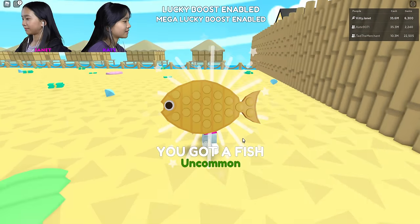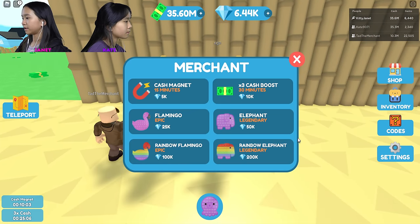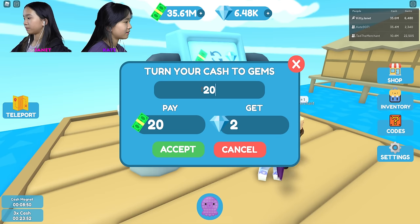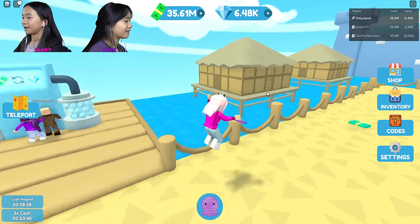I got a fish. Oh — merchant! So you can buy these for your jammies: cash magnet, flamingo, rainbow flamingo, rainbow elephant, elephant, and times three cash boost. Oh — change money into gems? 20 equals two. It doesn't equal 10. That's weird. Okay, let's go to the next area.